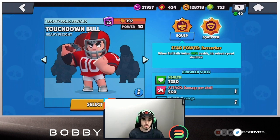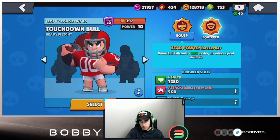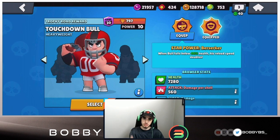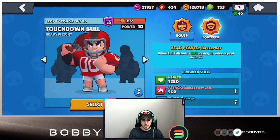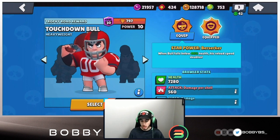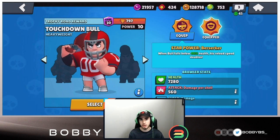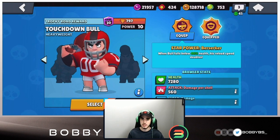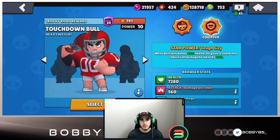Bull is a really one-dimensional brawler - you only really see him in Heist and Siege because there's a safe and an IKE. That leads me to believe Berserker is probably the better star power, because you dive onto the safe, get low, and your shots double in speed - point blank doing 2800, which is really strong. We're doing two games of each to feel them both out, starting with Tough Guy.